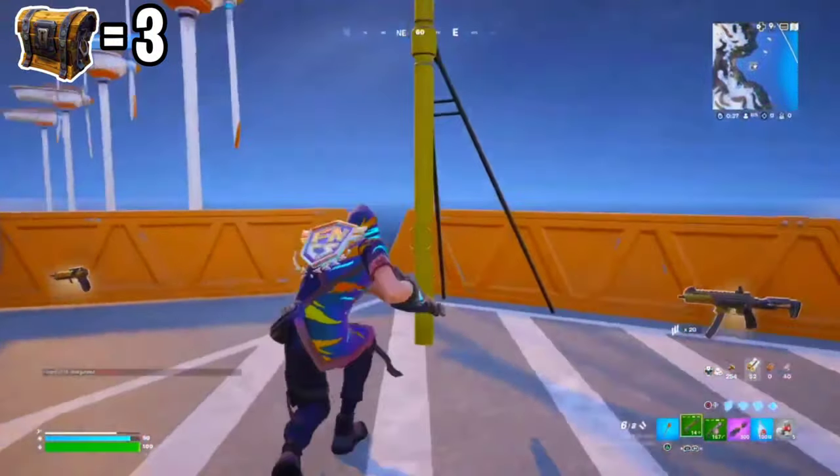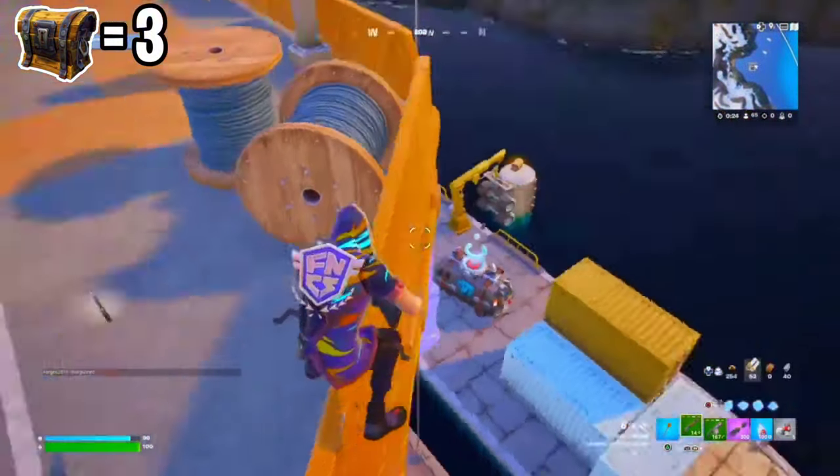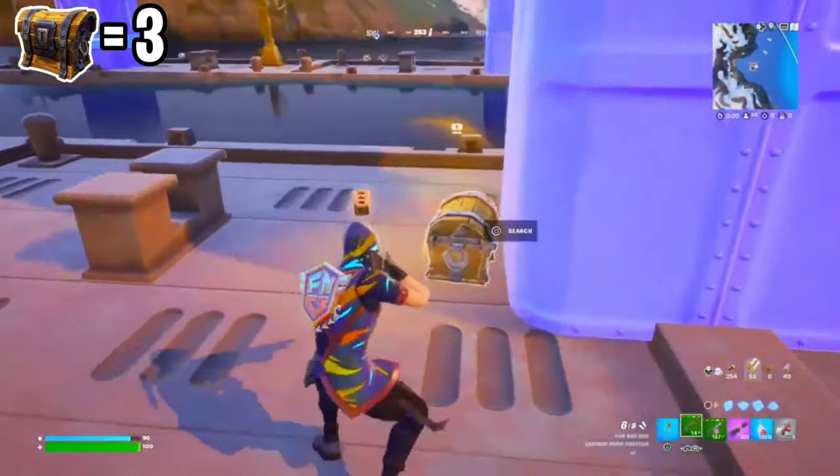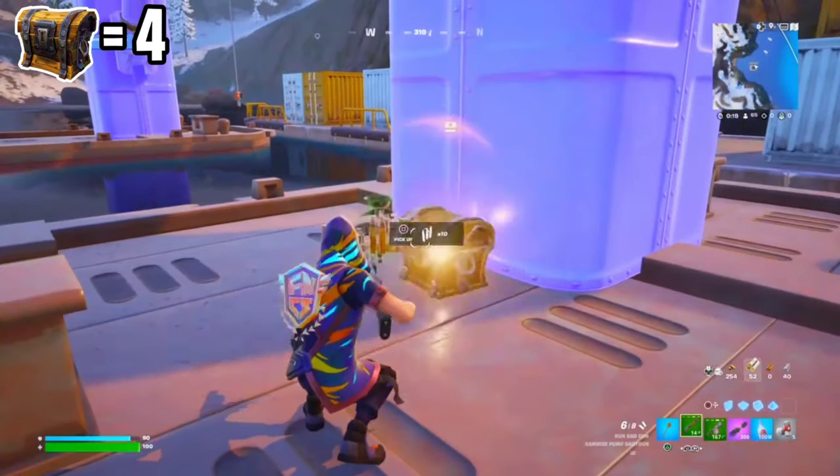We're not going to the zip line yet. We're just going to drop down and try not to die to fall damage. Right off the bat we already found our fourth chest — let's open this up.